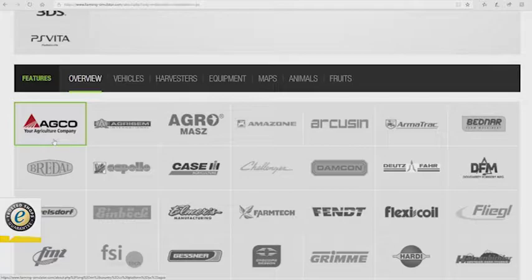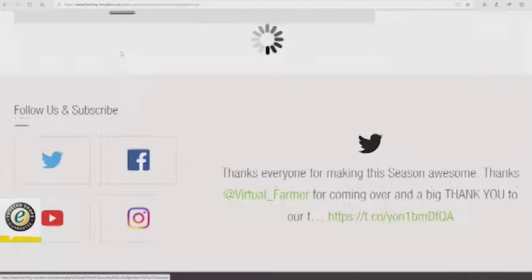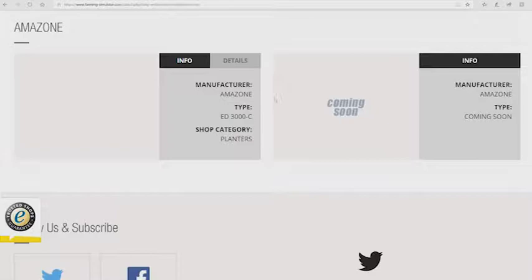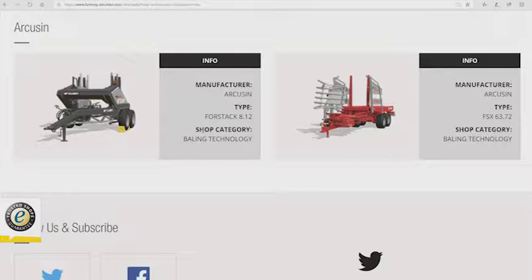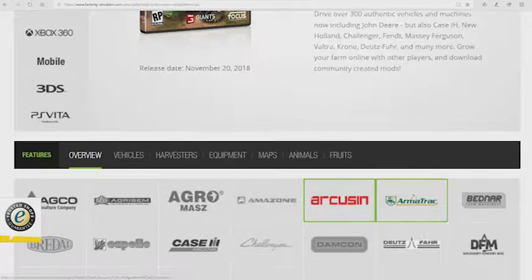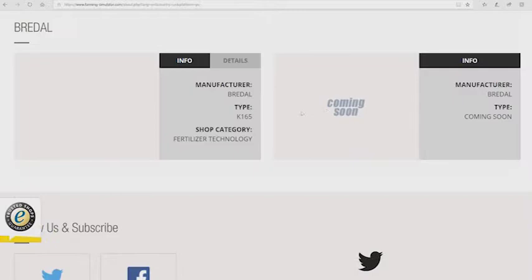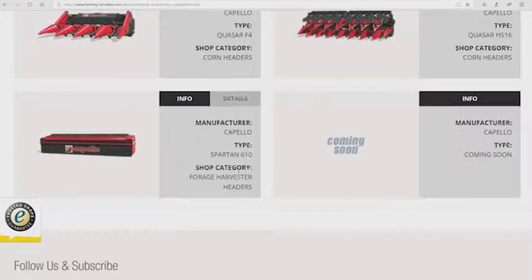We're going to jump in and try to get through this as quick as possible. First up we have AGCO — nothing new. Agrisem, nothing new. Agromaz, nothing new. Amazon still just the EDC 3000. Accruzan — we have not seen these before. We have the Accruzan Four Stack 8.12, which I believe stacks three bales, and the Accruzan FSX 63.72, which I believe holds 16 bales. Arma Track — we've seen this before.